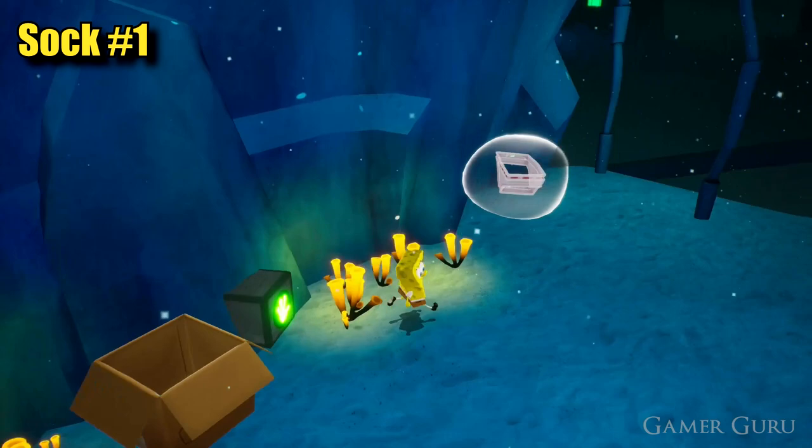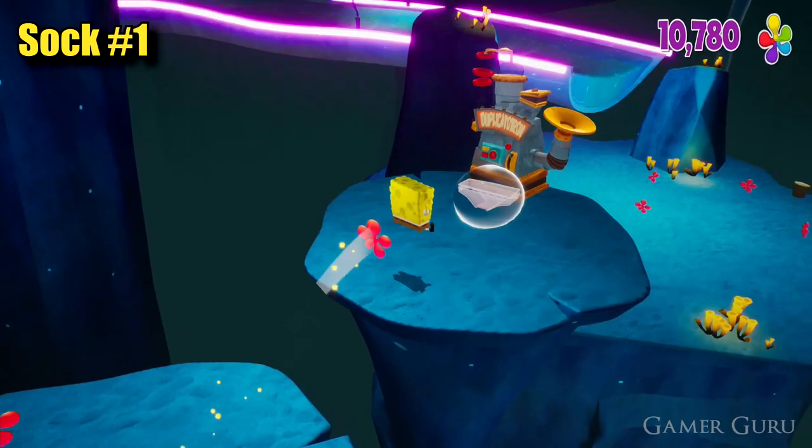Now that we've activated all four of these switches, drop down to the right here and there's going to be a hidden ledge down below which is going to contain the first of Patrick's socks in this level.